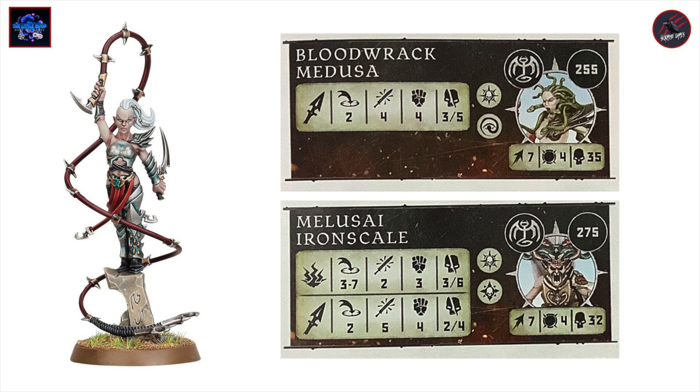Looking at the stats: the first weapon has a range of three to seven inches, making two attacks at strength three, dealing three to six on a crit. Then there's a second weapon option at two inches with five attacks at strength four dealing two to four damage — that second option is actually quite good. I do like the seven inch movement, toughness four is not bad, and being able to take 32 wounds is pretty impressive. Let's have a look at the abilities and see if that makes a difference to this point value.